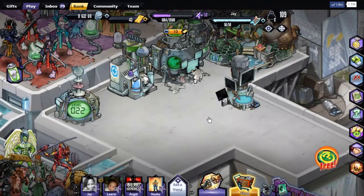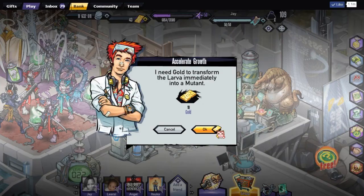It's only 10 gold to speed him up, so we're going to do that. I need gold to transform to lava, blah blah blah. Sure. So there he is.